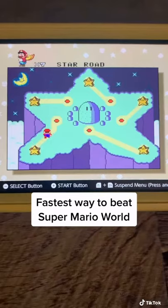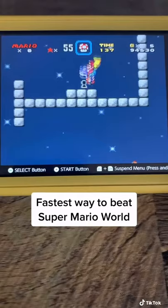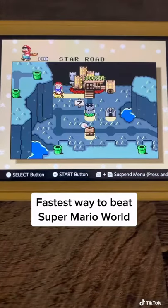Now each level in Star Road has a secret exit, like this, and this, and this, and this, which will unlock this path right to Bowser's Castle.